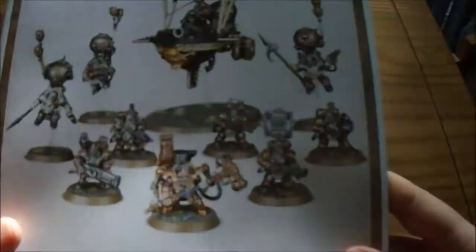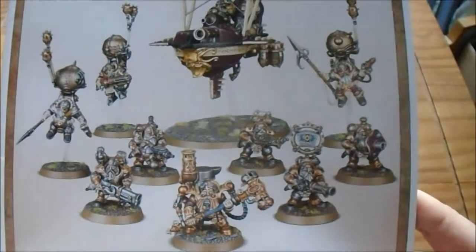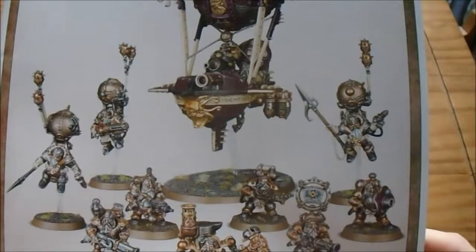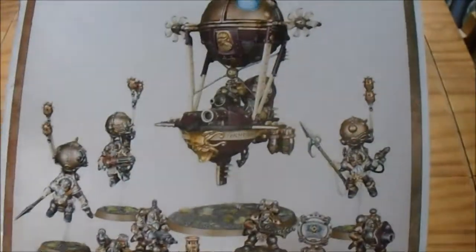You can see it comes with the Endrinmaster, the Grundstok Thunderers — 5 of them — 3 Skywardens or Endrinriggers, whichever you want to build, and the Grundstok Gunhauler, which I'm looking forward to building and painting. It looks pretty cool.